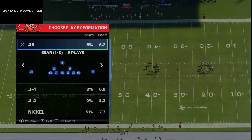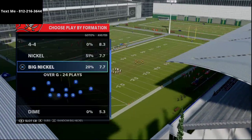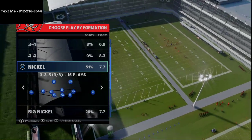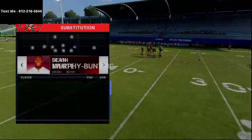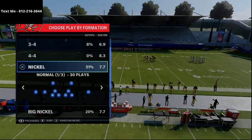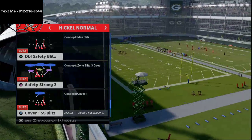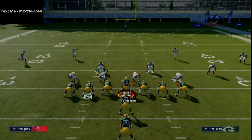I still firmly believe the nickel package is the best package to run defense from, whether Big Nickel or Nickel 335. I wrote my defensive ebook on the 46 playbook primarily to take advantage of these nickel packages — they let you put safeties at key positions to have more speed on the field when defending the pass. Today we're focusing on Nickel Normal, and the defense we're going to use is the Double Safety Blitz. It's sim-friendly and doesn't require a lot of adjustments to be very effective.